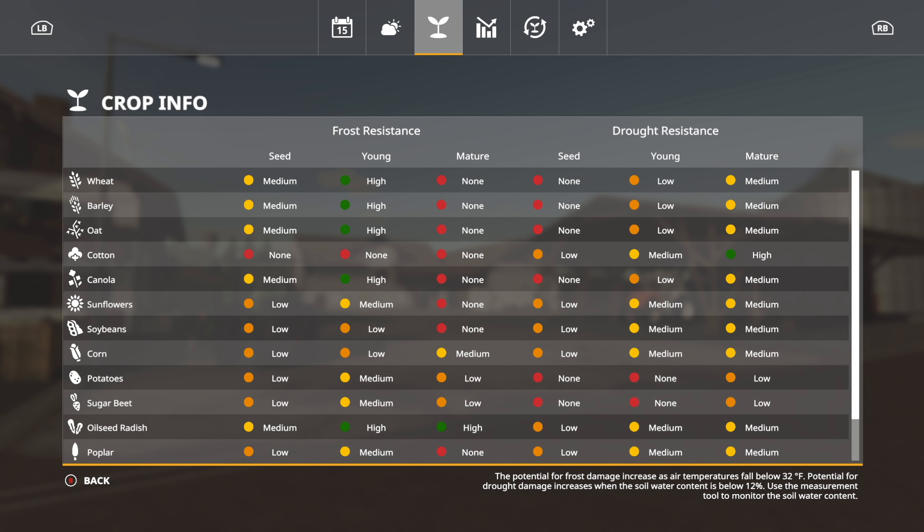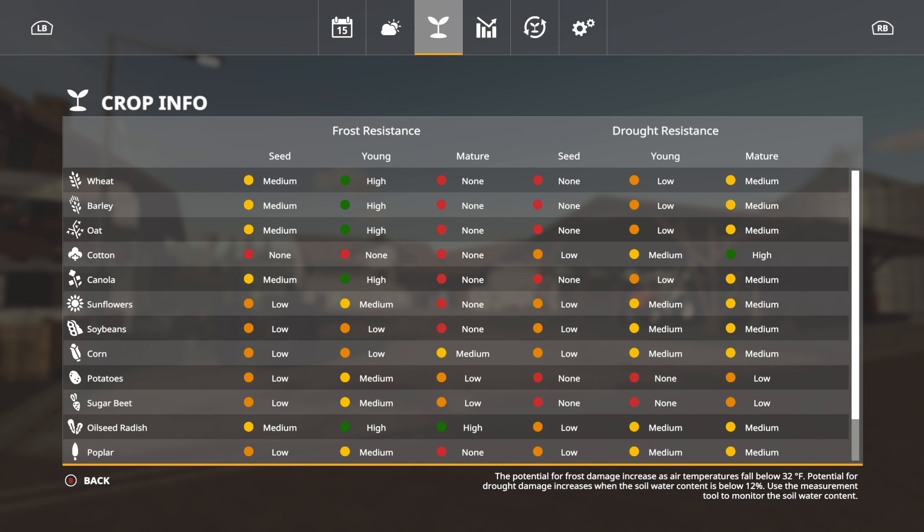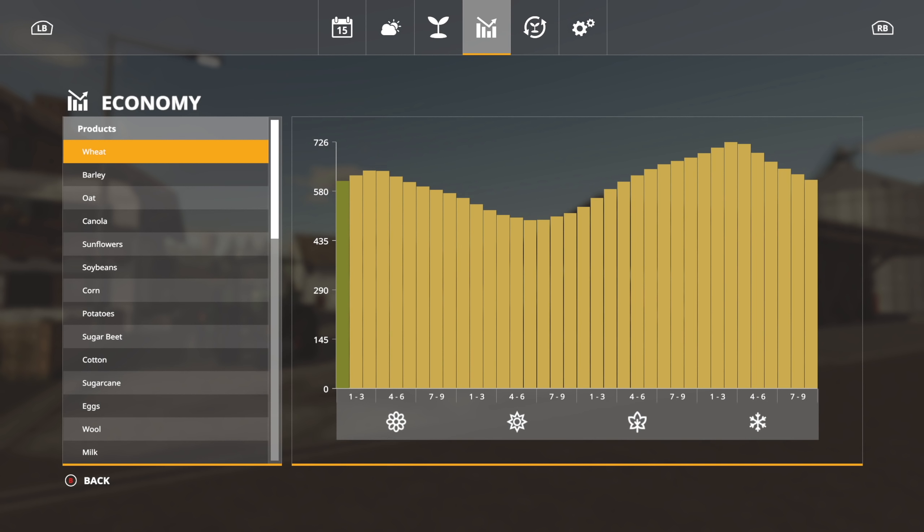We're starting on a Monday in-game. Moving over, we get the frost resistance tab and you can see what's good for each crop. I haven't had to really deal with frost issues or drought issues yet, but those come into play as you go. Year one is basically easy mode for Seasons, and then things start to get a little bit tricky — keep that in mind. You also have your economy tab, which tells you when to sell your crops.